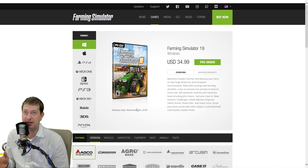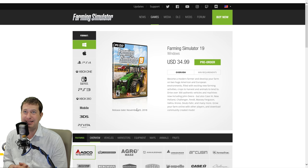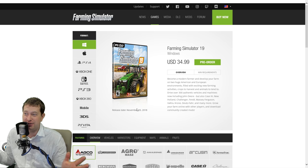They did officially release the official release dates for Farming Simulator 19. For at least my time zone, it will be releasing at 1800, or 6 p.m. Eastern Standard Time. So 6 p.m. Eastern Standard Time it will be releasing for PC. Consoles are going to have to wait until midnight. PC will be releasing at 6 p.m. Eastern Standard Time. You can, of course, figure out whatever time zone that is for you.